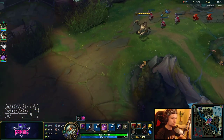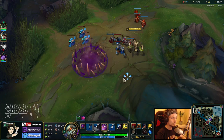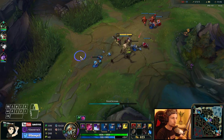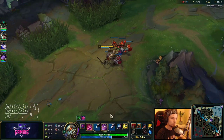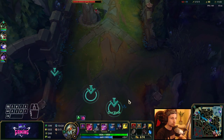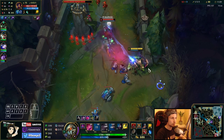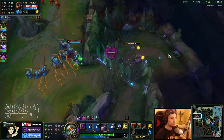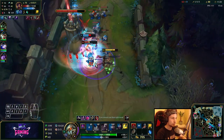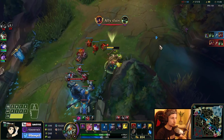I'll use my ultimate here just to stack it up. We can start fighting Victor now — we can literally pop the glory and just all-in him. I've got my ultimate coming back again soon. We can try to kill Victor right here.